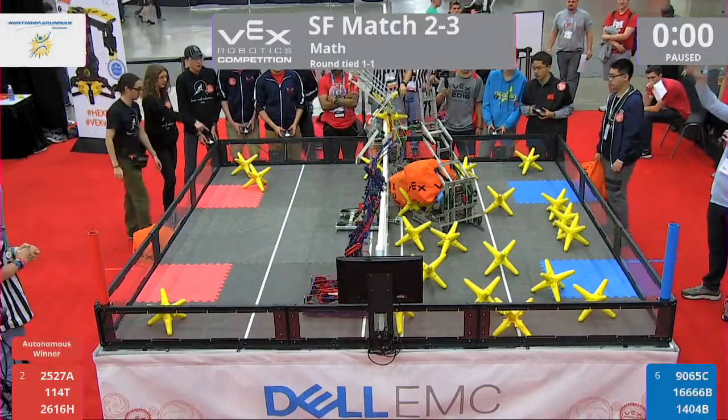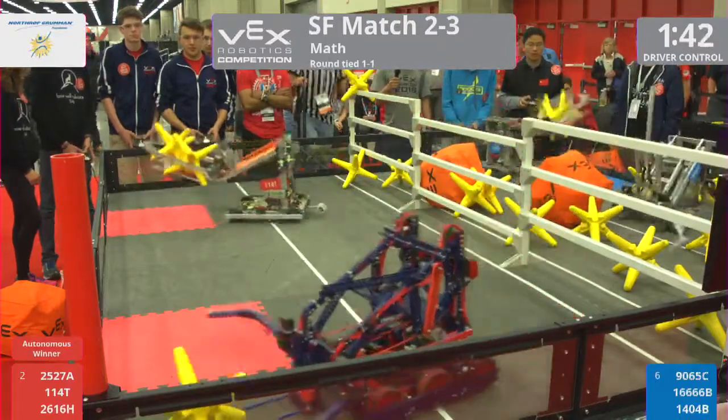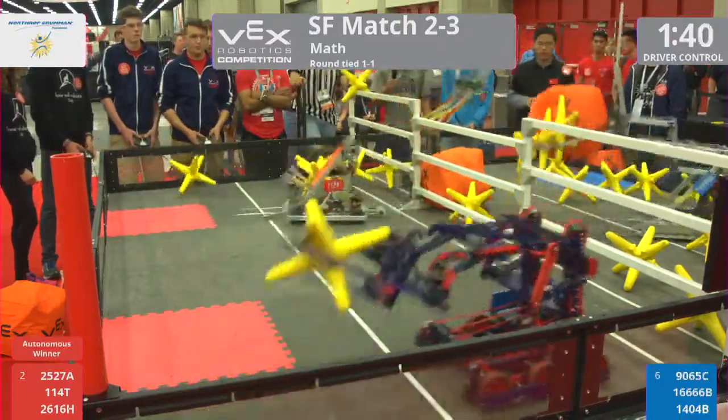Drivers take control in 3, 2, 1, go. Red Alliance gets that big four-point autonomous bonus. They managed to move a lot of stars in both of the cubes to that blue side of the field.